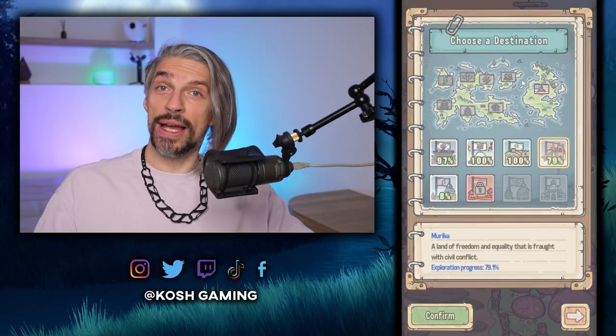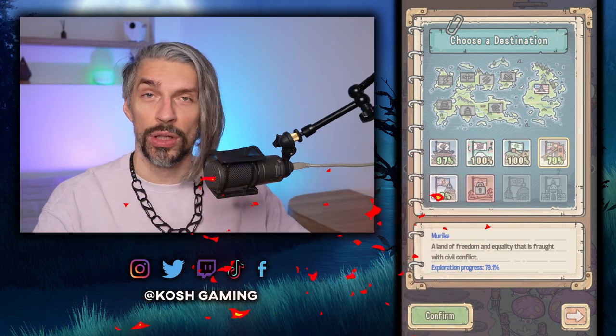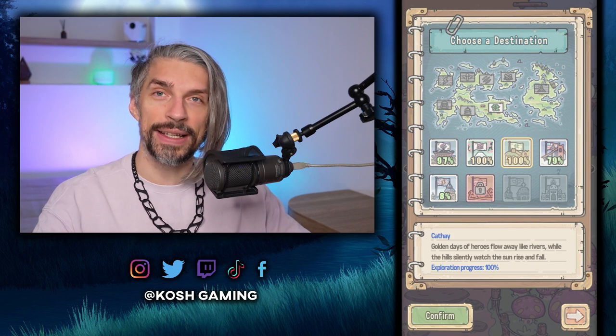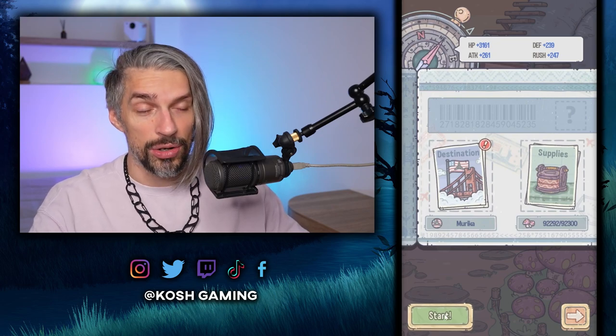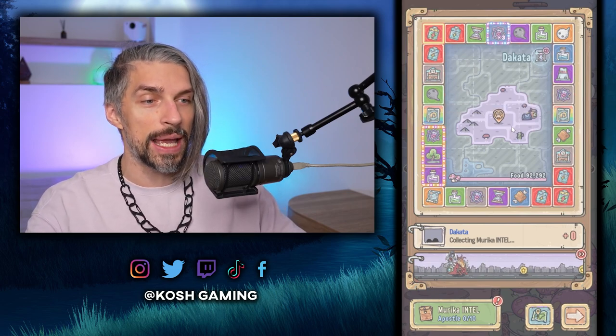Hey guys, it's Stan Kosh and today we're doing the America guide in Super Snail — the new region with new mechanics. This one is a bit complicated so stay tuned for more details. America is available straight after Café, and you'll know when you're ready to go here. Usually you will finish all Café generals by that time, and then you can come here. Make sure you're ready because this region is more complex.